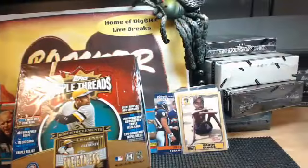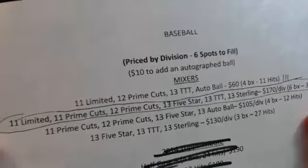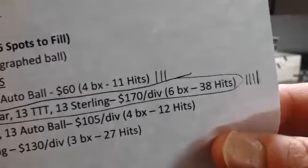We're going to do a six-box mixer, baseball style — Limited, 11 Prime Cuts, 12 Prime Cut, 13 Five-Star, 13 Triple Threads, 13 Sterling.